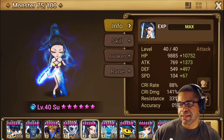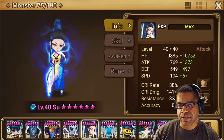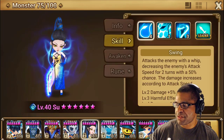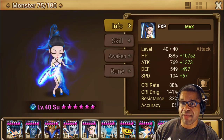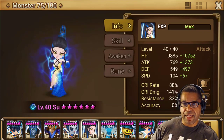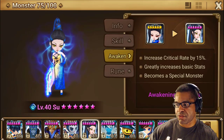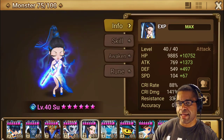Next up is Sue, the water work shasha. She gets a 15% bonus to critical rate on awakening. When a monster gets a permanent stat increase from awakening, it's one of four things: speed, critical rate, resistance, or accuracy. Sue is an attack-based monster with two out of three skills based on speed, so she's typically runed with speed on slot 2, critical damage on slot 4, and attack on slot 6. That 15% critical rate bonus makes it much easier to build her efficiently.